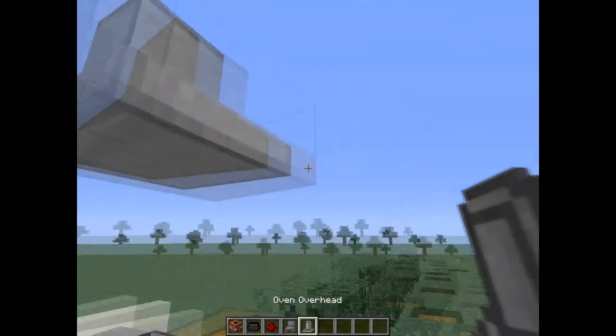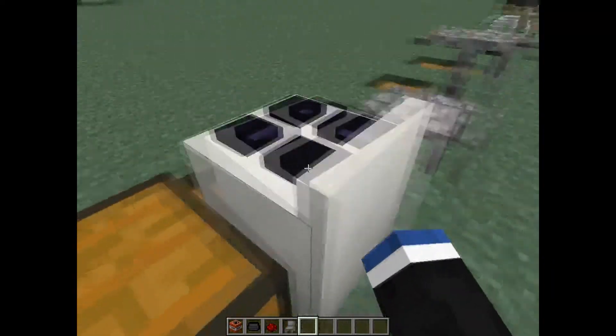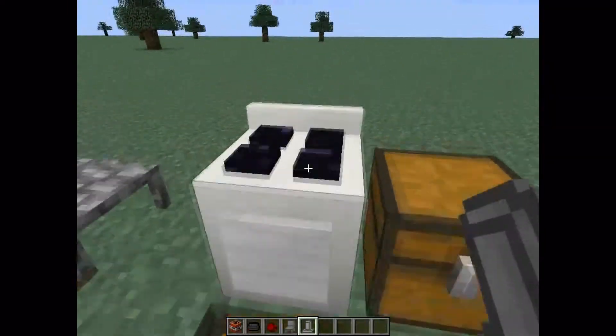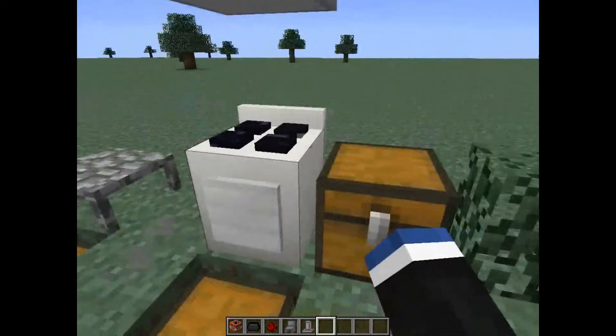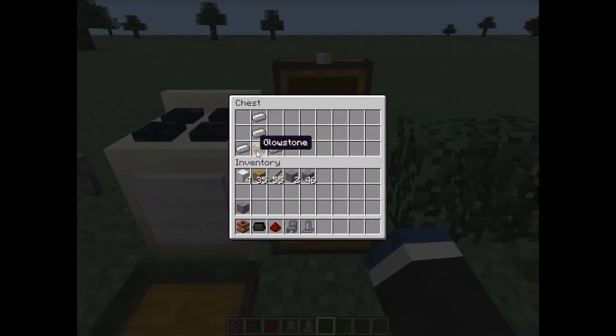It doesn't even need any power or anything — it just starts cooking your food. It's kind of slow, but if you're gonna go on an adventure, whatever. And here's the oven overhead thing — it's just for looks, really. I would put it one block over, because if you put it smack on the top it just looks really weird. The oven overhead is crafted with four iron ingots and a glowstone.